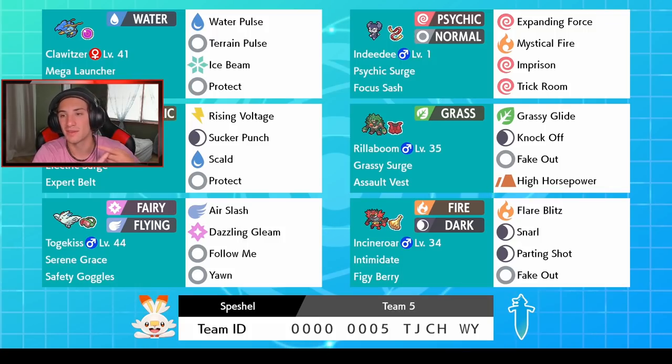We've got Indeedy for the Psychic Surge, with Focus Sash, Expanding Force, Mystical Fire, Imprison, and Trick Room. We can Imprison Trick Room, lower special attack with Mystical Fire, or just use Expanding Force in the surge. Then we've got Pinchurchin with Electric Surge — I love how all these surge Pokémon have moves that go along with it. Indeedy has Expanding Force, Rillaboom has Grassy Glide, and Pinchurchin has Rising Voltage, which does double damage in Electric Terrain. Expert Belt to boost special attack damage.